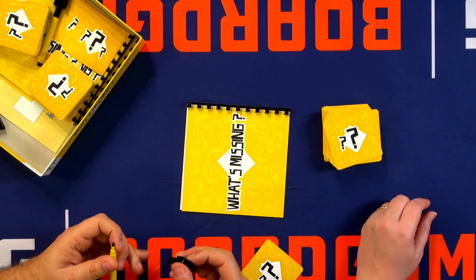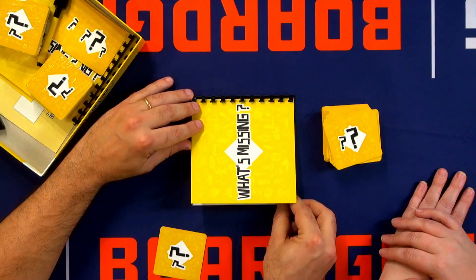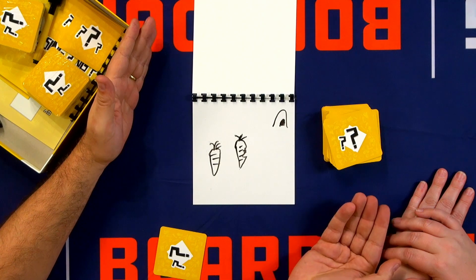I remove my card. You can open your eyes. Imagine all players do the same. After, you just have to reveal — dun dun dun — What's missing? A rabbit! Yeah, you win. You win the card. And each player does the same.